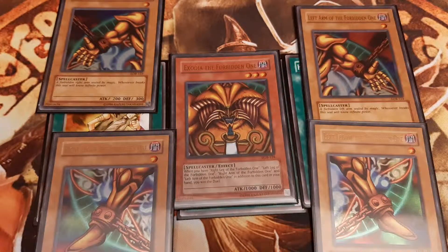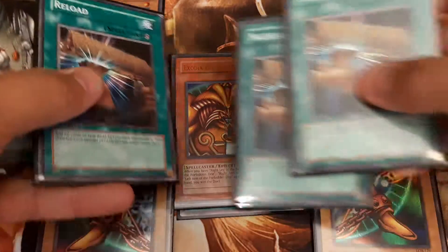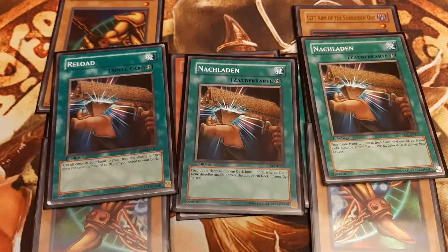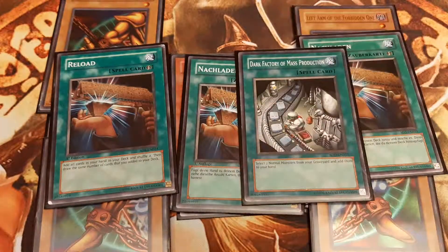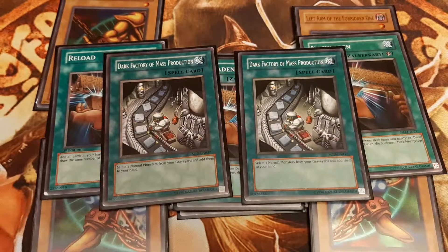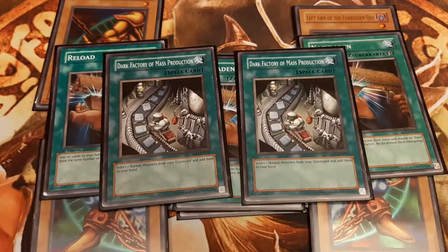We play the 5 pieces of Exodia. Reload lets us dig into our deck and replenish bad hands — that is, hands without the key card Heart of the Underdog. In case our Exodia pieces unfortunately get discarded by an opponent's effect, for example by Delinquent Duo, we play double Dark Factory of Mass Production and one Backup Soldier.